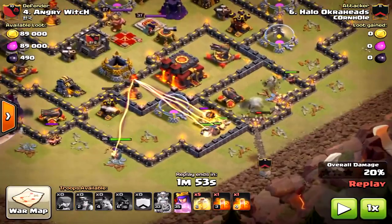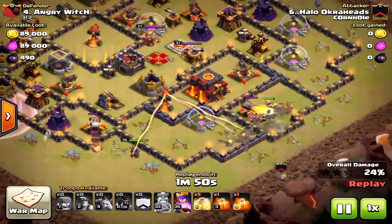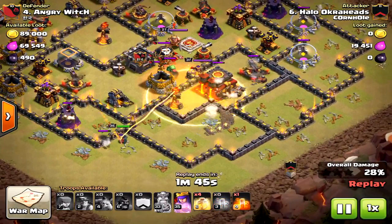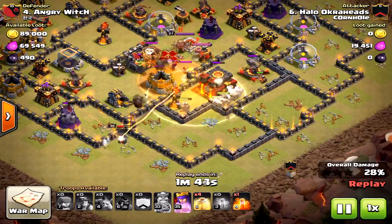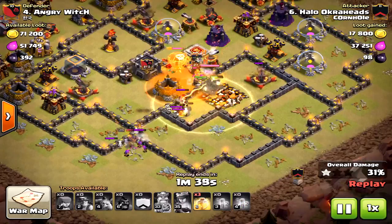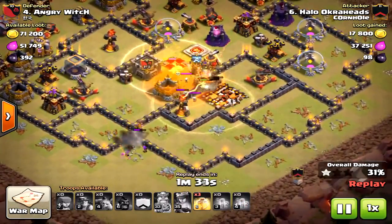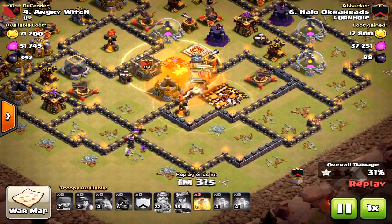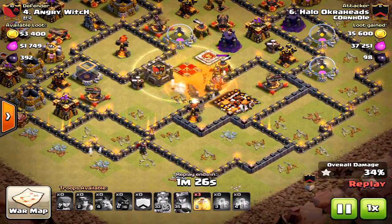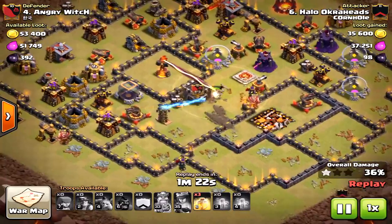Everything is maxed out and all the miners are into the core. They look like they're going to path right where I want them — toward that inferno tower, then the king and queen, then the other inferno tower. But what went awry is most of the miners went not toward that inferno tower. I had one hit it, but not the mass of them. They went to the town hall, and because of that most of my units were too long under fire from that inferno tower. I knew at this point the raid was going to fail.